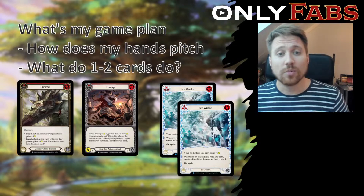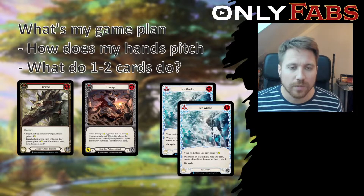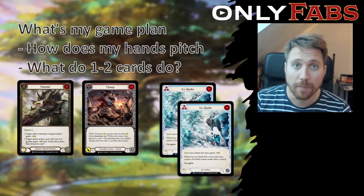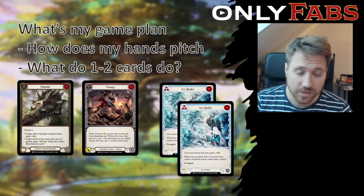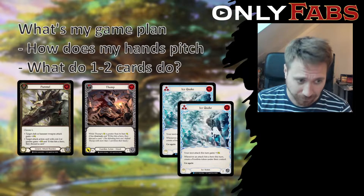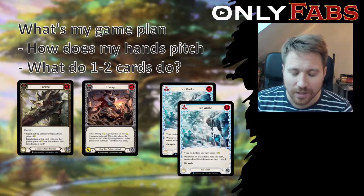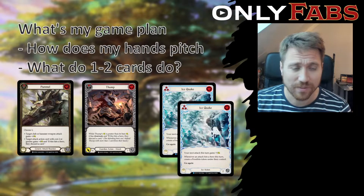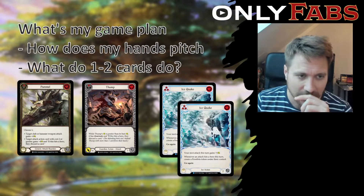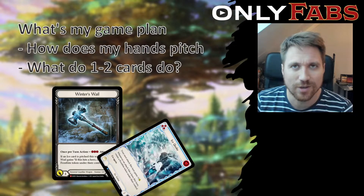My game plan is to disrupt my opponent. How does it look? My hand pitch — Thump and Pommel is a natural combination, it costs six in total, so that's four cards with two blue pitches and then Thump and Pommel. I don't need to have these ridiculous five to six card hands with a setup of three different types of cards. I can play rainbow with multiple blue cards.